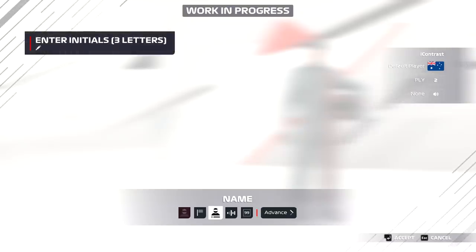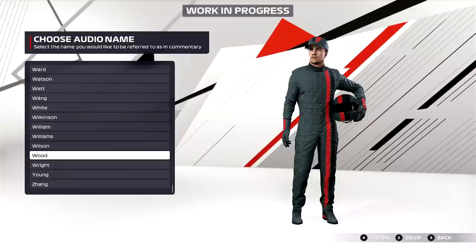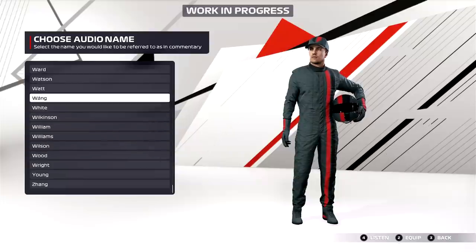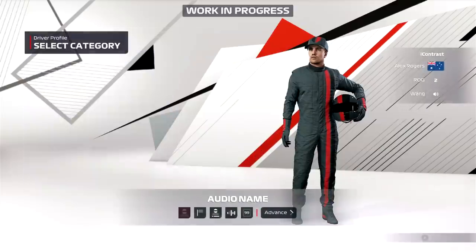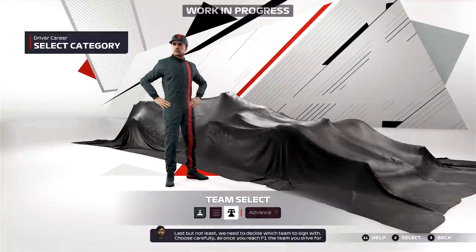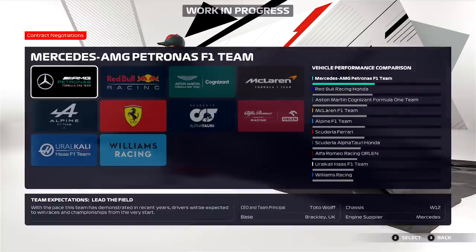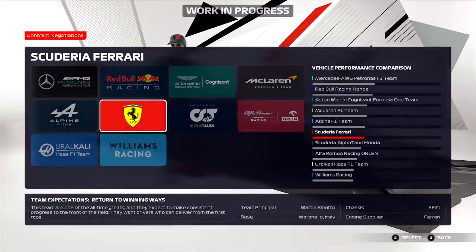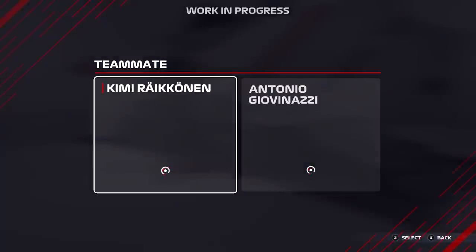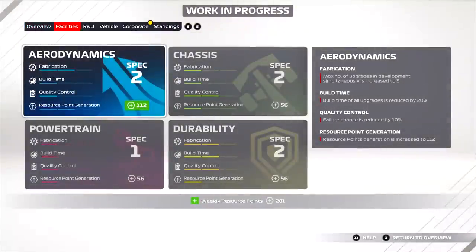There is a new character for the person who helps you with your career mode series — this is not 'My Team' career mode, just career mode. I think it might be based on what team you select to race for, as there are multiple characters to help with R&D development. I haven't seen Carl from last year, who would let you know of regulation changes. This is the performance index — we currently have Mercedes ahead of Red Bull. My guess is that in the future these will be patched to match real-life performance, as Mercedes and Red Bull are going back and forth with which car is usually the favourite.